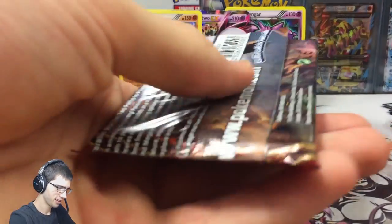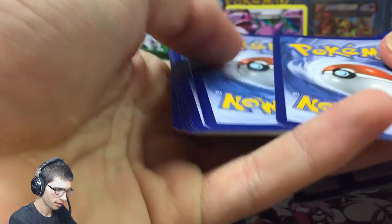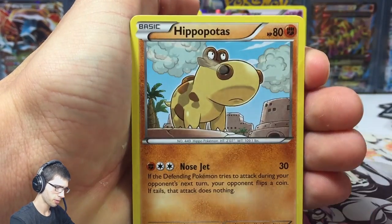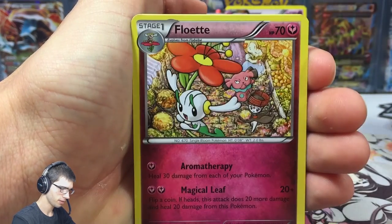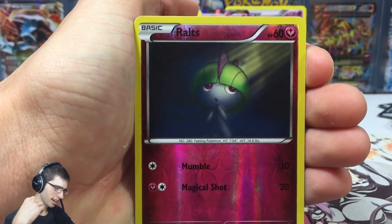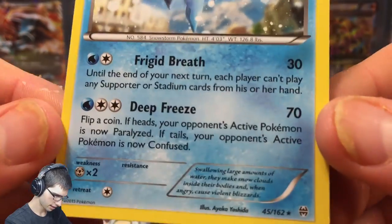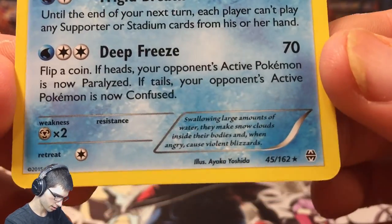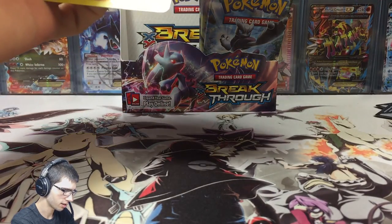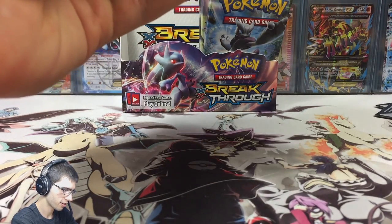Alrighty, last pack of this part — let's hopefully finish it nice and strong. We have a Golding, Cinder Quill, Hip Hop Potass, Cubane, Algeum, Floette, a Burning Energy, and Ralt's Reverse. The final card of part number 3 is Ice Cream Cone times two — let's call this the ice cream feed, with Frigid Breath and Deep Freeze.